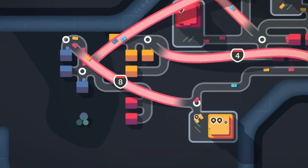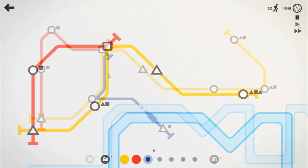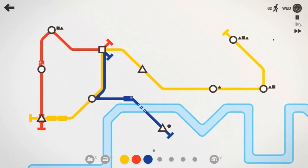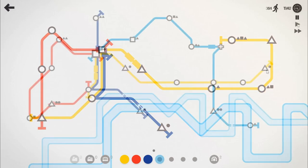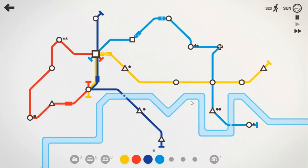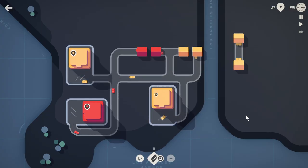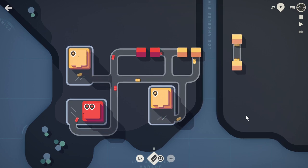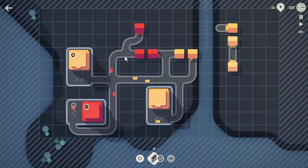Mini Motorways by Dinosaur Polo Club is a transit-themed puzzle strategy game and a sequel to Mini Metro, released in 2015. Mini Metro was a success across multiple platforms, with gameplay about drawing subway lines to connect stations and create routes for passengers to reach matching destinations. As you played, the map slowly expanded with new stations and you were given additional tracks, trains and carriages, rapidly transforming your neat subway system into a sprawling logistical nightmare. This is the same base design continued in Mini Motorways, but by moving it out of the underground and onto roads, they've created a game different enough to stand on its own.